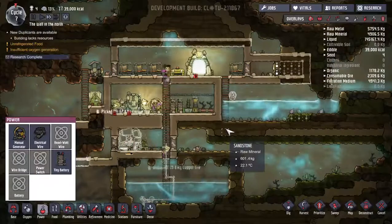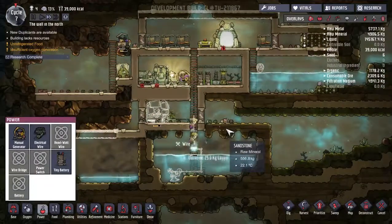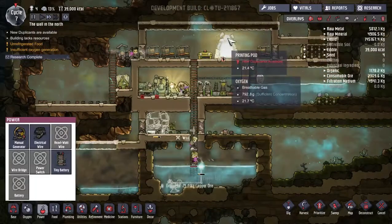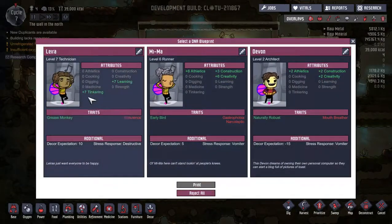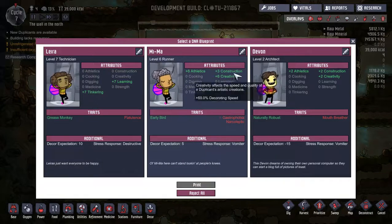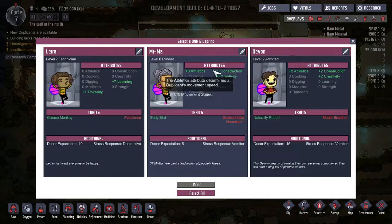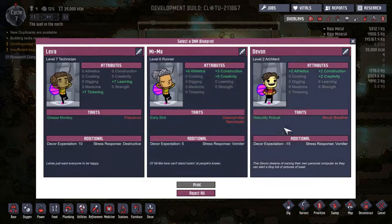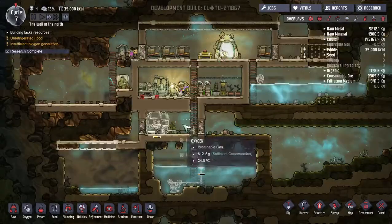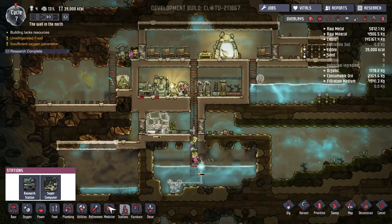We do have another duplicate available. Do we want another duplicate? I think we kind of do - things are running fairly smoothly. Let's take a look at who we can bring into the madness. We have a technician who's good at learning, another researcher good at tinkering - that means they're good at machines. We have Mima who is good at creativity - artistic stuff - and good at construction and athletics. But you won't cook, and you'll fall asleep at any time. We have this architect who is a robust bit of mouth breather, so they're going to suck down the oxygen a little bit faster, but decent skills all around. We're going to go with you because you have low expectations, and maybe that's what we need right now.